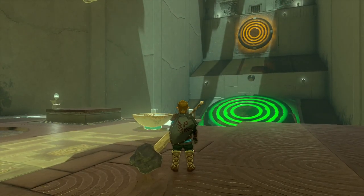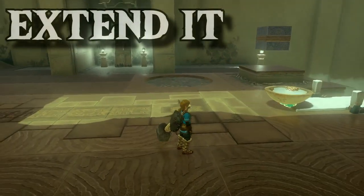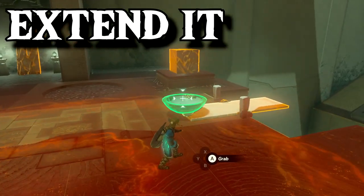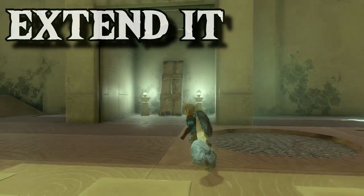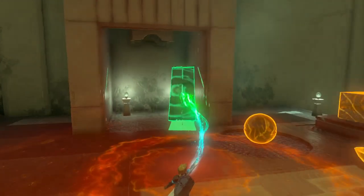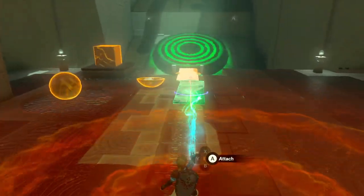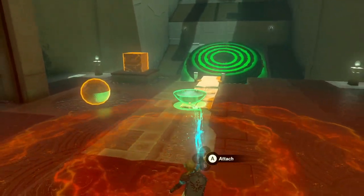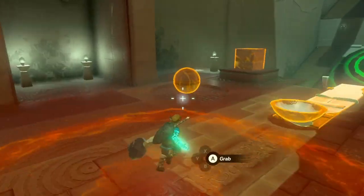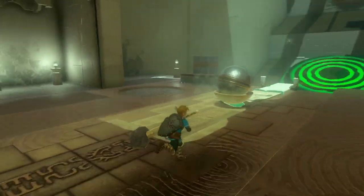When you do hit it, a little door will open, giving you another piece of wood for extra length for the catapult. Extend the catapult now, and launch the ball again to hit the top one.